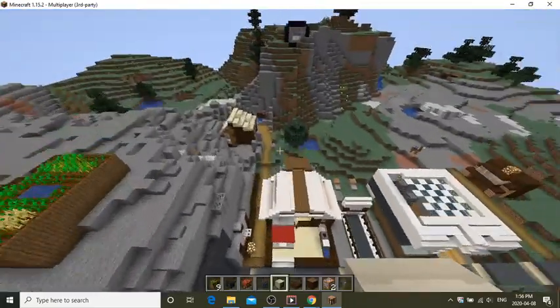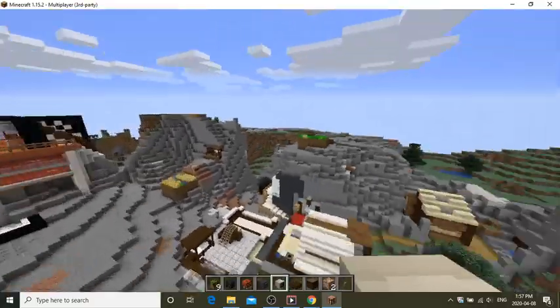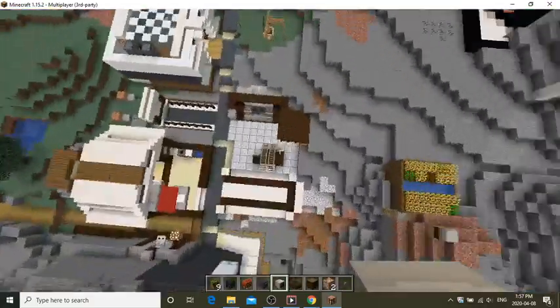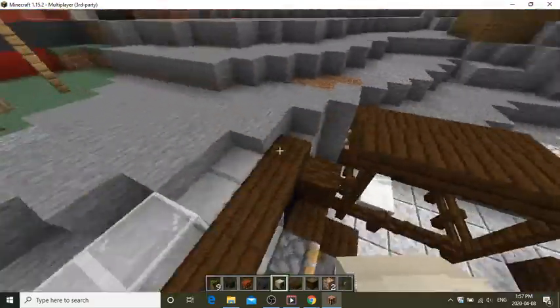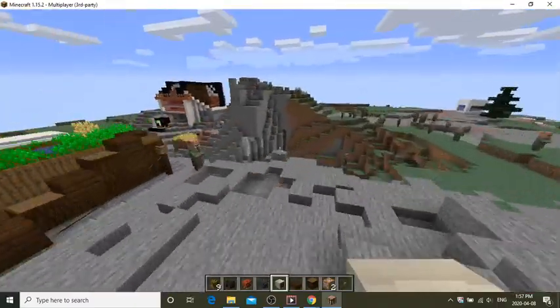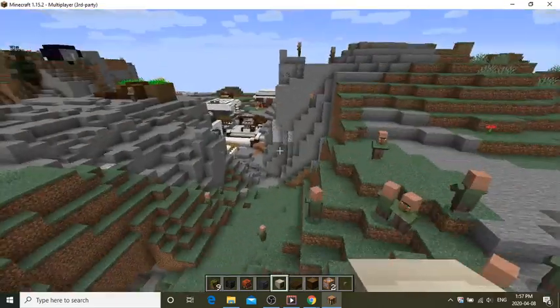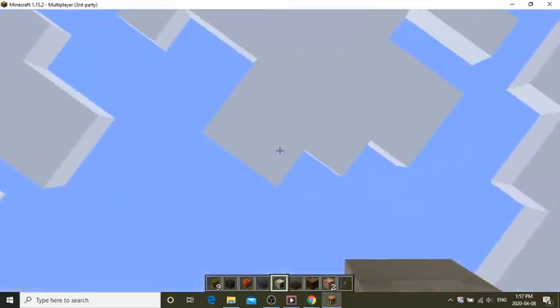We're also working on a clothing store for the village — you can see we have a little cash register and a computer. That detail makes it look so much better. We'll show more of this world in a dedicated in-depth video when more is done. It's actually a server — comment below and we'll send you the IP. It's on Java Edition 1.15.2. That's it for today — like, subscribe, and peace!